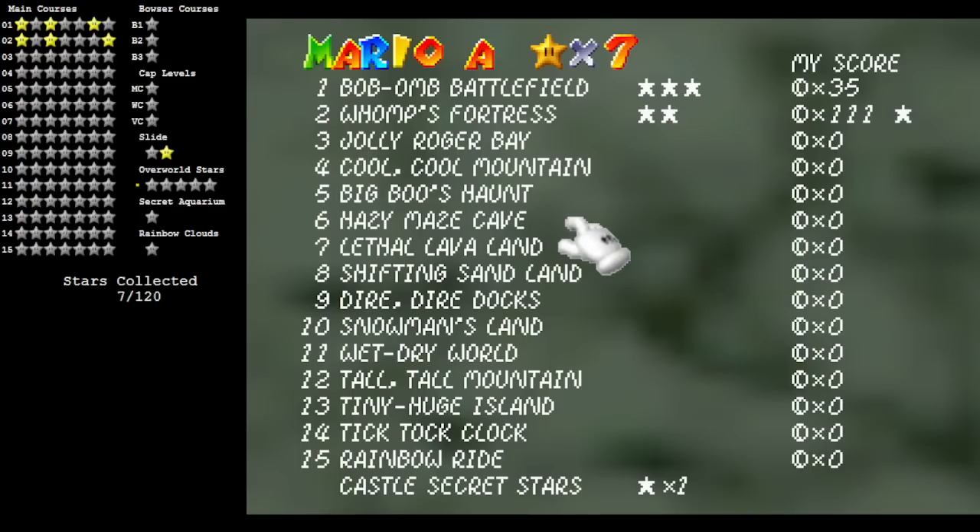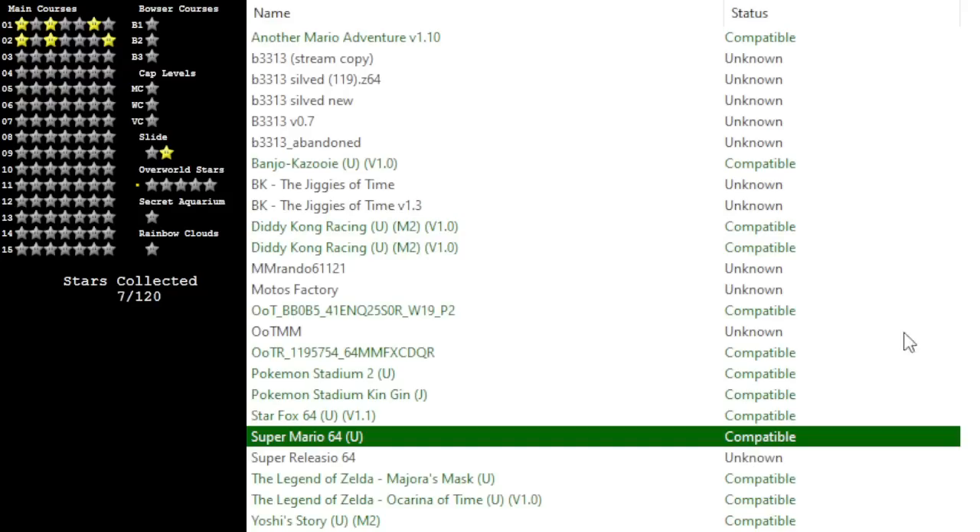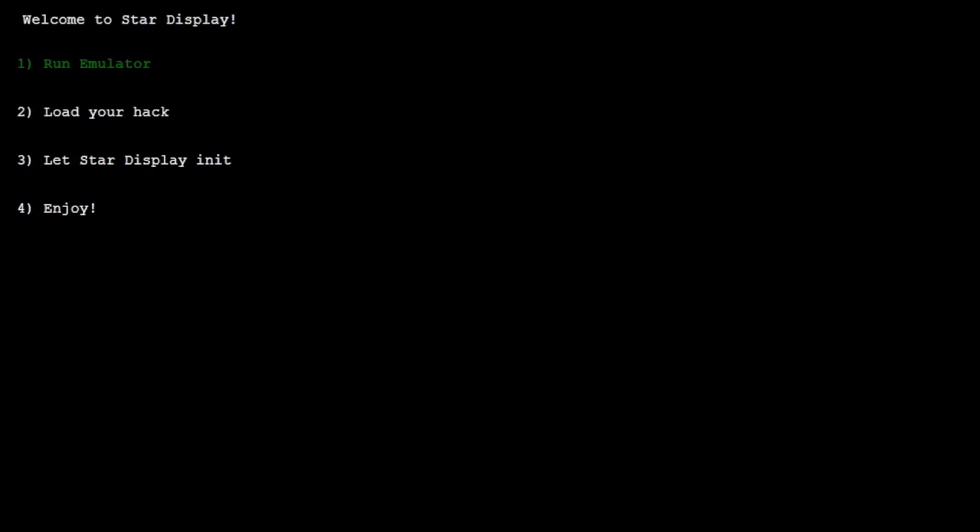It does not display any spaces between them at all. The exception to this is the 100 coin stars, which are star number 7. That one is always listed on the far right next to your coin score, which the game also tracks as just the highest total of coins that you've collected in a level before collecting a star and saving. So let's go ahead and actually switch over to the ROM hack here.